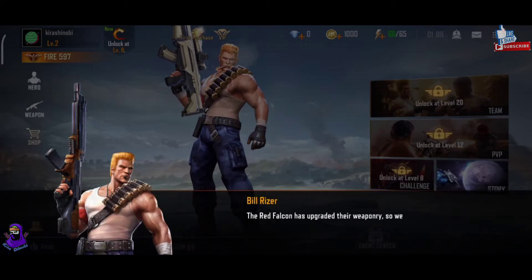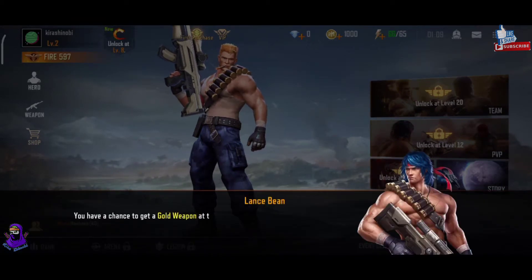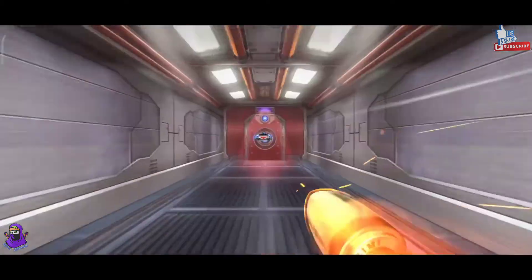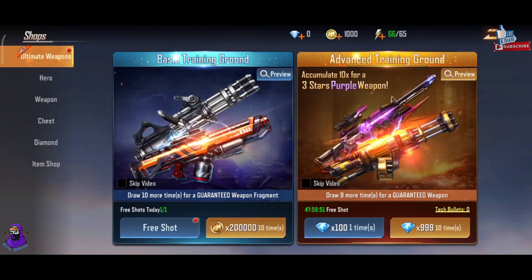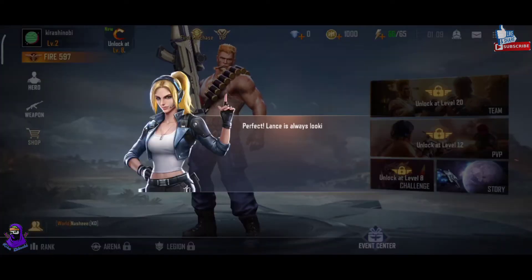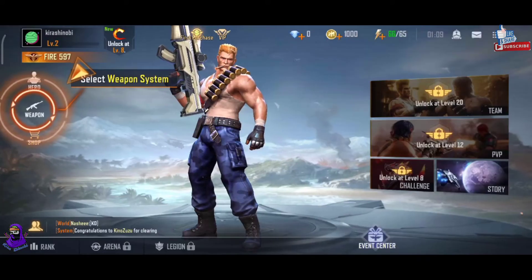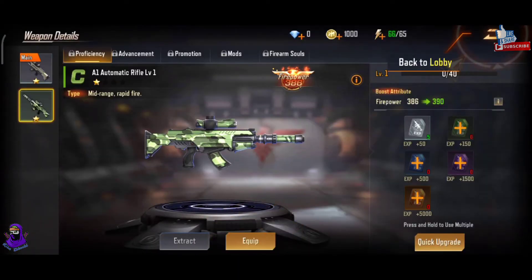The Red Falcon has upgraded their weaponry. We shall not fall behind. Lance designed a new weapon for you. Go get it at the shop. Stand a chance to get a gold weapon at the shop. Tap to draw a new weapon. You've got a new assault rifle. Perfect. Lance is always looking out for Bill. But don't forget to equip new weapons. Come with me. Select weapons system. Weapons are ranked by color: White, Green, Blue, Purple. Obtaining higher quality weapons will not only increase power, but also enhance shots as well. Please select the new weapon — Blue.